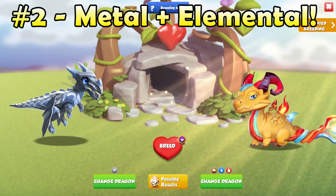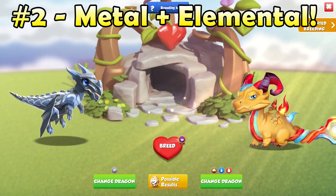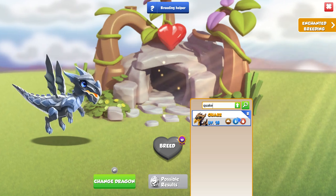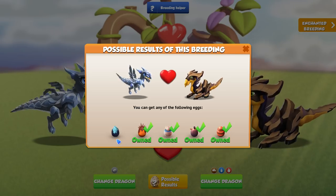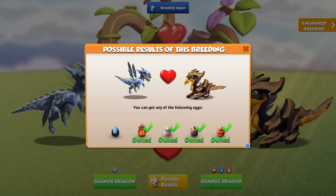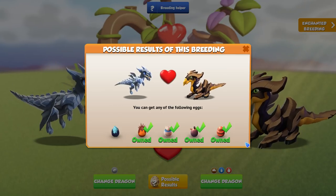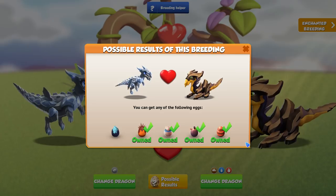The second best breeding combination you can use to breed the Dark-Eyes dragon is the Elemental plus Metal dragons. You can replace the Elemental with the Cookie or Quake dragons if you have those. This combination gives just four other possible outcomes, so it gives higher base odds than combination one. However, the breeding times for these dragons are higher, so if you only log into the game a couple of times a day, this is probably the better combination for you.